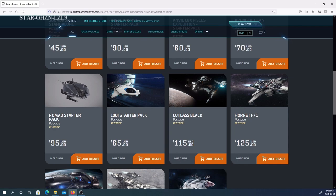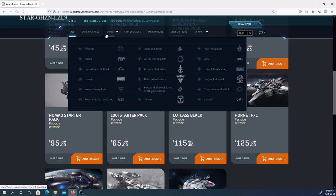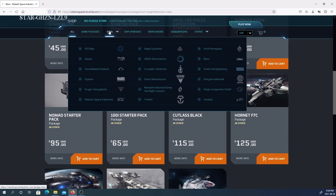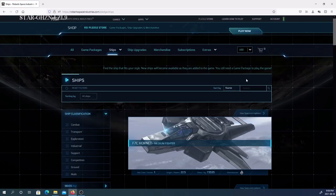We are now over the $100 mark. $115 gets you the Cutlass Black. Drake has three Cutlass variants: the Cutlass Black, the Cutlass Red, and the Cutlass Blue.